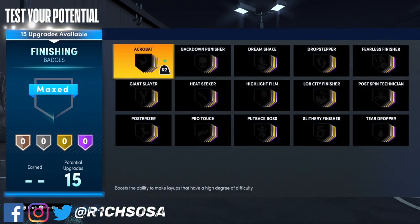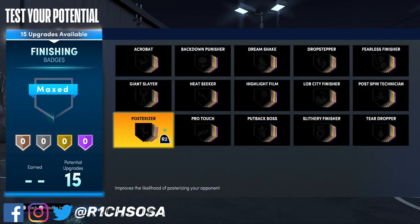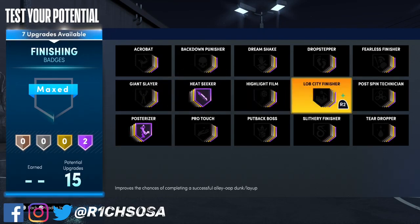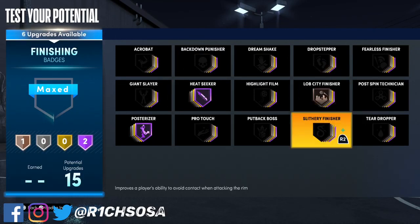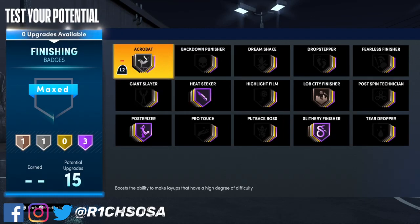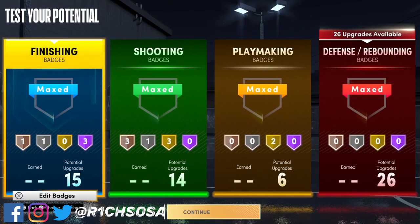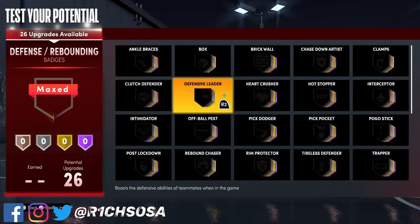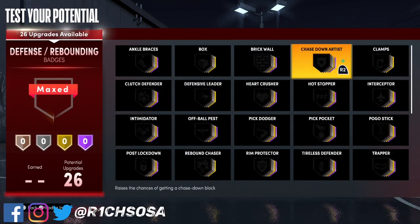Now for the finishing badges — the best badges to run for any build that can get them are posterizer, heat seeker, or highlight film, but with my preference I like heat seeker. From there you could put on lobster the finisher on either bronze, hall of fame, or anything in between — it comes down to what you like. You definitely want to put on slithery finisher to throw everything together, and silver acrobat is going to open up your arsenal to be a little more shifty when it comes to finishing.